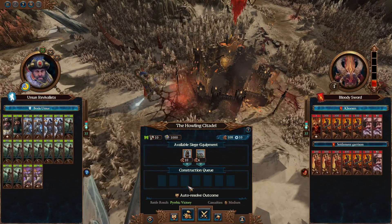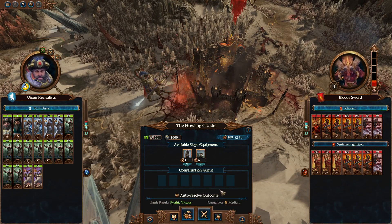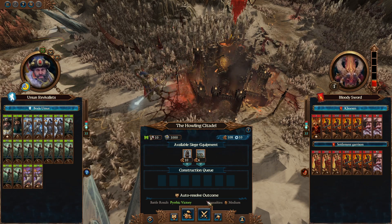So let's go ahead to the Howling Citadel — we will try and win this battle and then come back south. We can't really afford to have a second army to deal with that. We get a Pyrrhic victory if we auto-resolved, but I think we want to fight this one manually anyway. So let's jump in for our first battle of the episode.